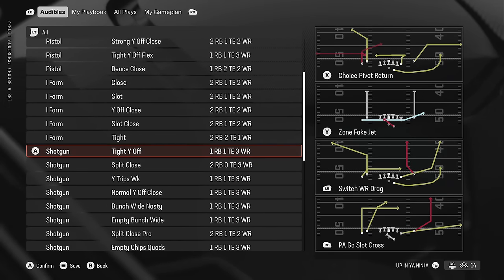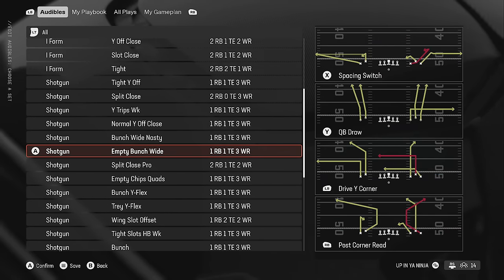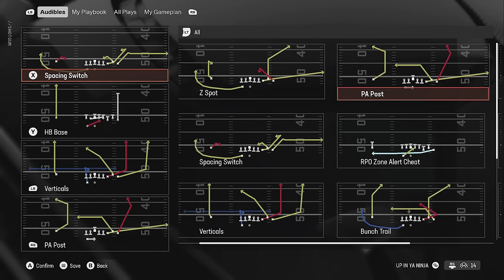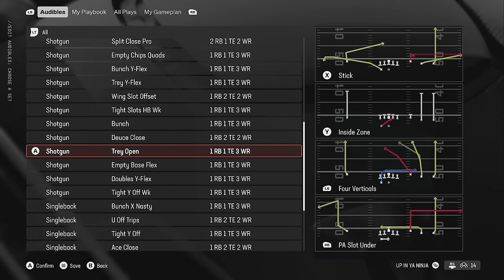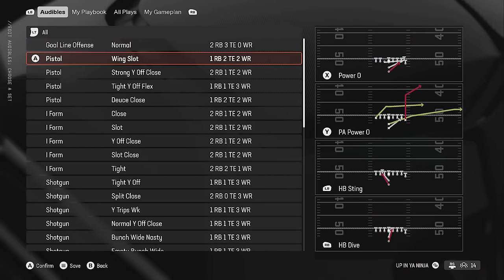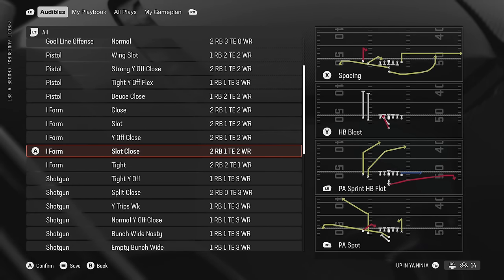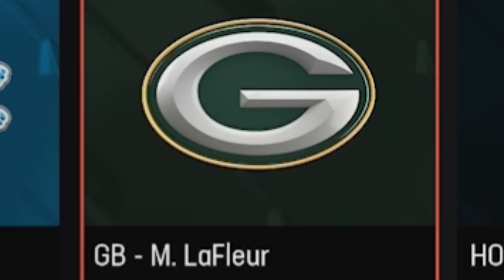In the shotgun they have lots of meta or former-meta formations: Tight Y Off, Split Close, Empty Bunch Wide, Bunch Wide Flex, and the regular Bunch which has been meta for a very long time with one of the best plays in the game every year — the Bunch Wide Trail. Their shotgun isn't quite as good as Kansas City's in total, but they have more versatility with things like the Strong Close, pistol formations, and I-Form Slot and Slot Close for RPOs and stretches. That extra versatility puts them slightly higher than the Chiefs.